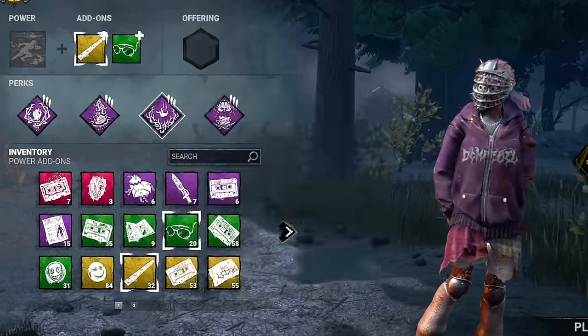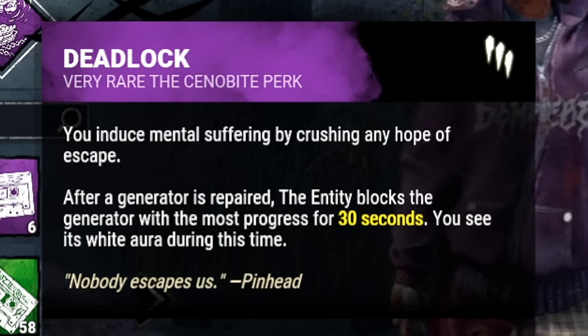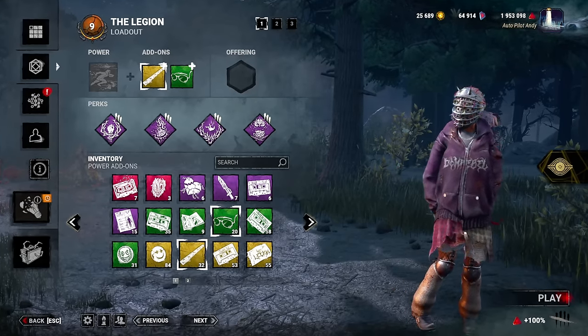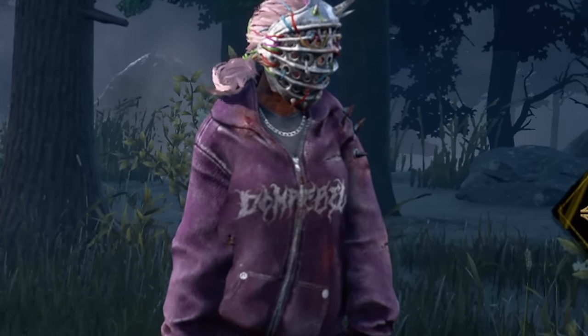My last perk to fill in the blanks is Deadlock. This perk is incredibly passive and requires nothing from you. Each time a generator gets completed, the next gen with the most progress will then block for 30 seconds. The reason why it's considered autopilot is I can focus on simply chasing survivors, and my perks will do all the heavy lifting for me. For today's video, I decided to run with the Legion due to Feral Frenzy being a great tool in locating survivors.